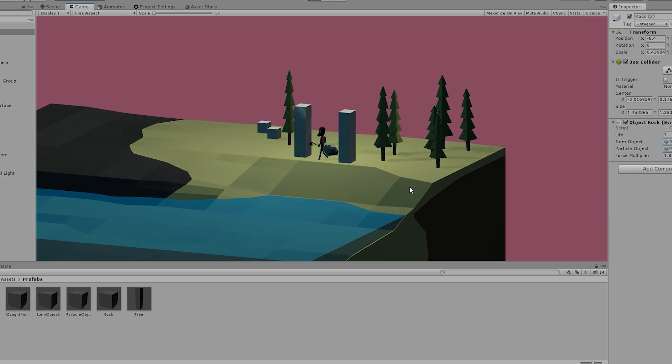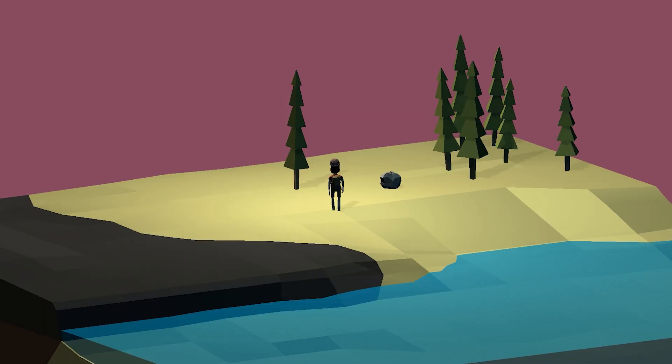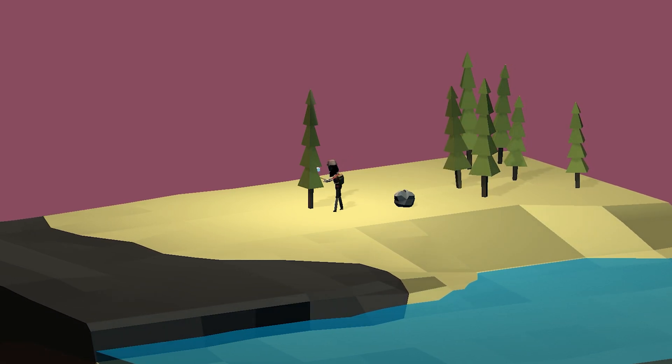Another very important script for my game was mining. I have added a box collider that checks if there is an actual tree in front of the character. If there is a tree, you will see a new animation — it's based on a particle system that creates a few particles whenever you hit the tree. So when you start chopping, you're going to see particles flying off the tree and it's going to look pleasing visually.